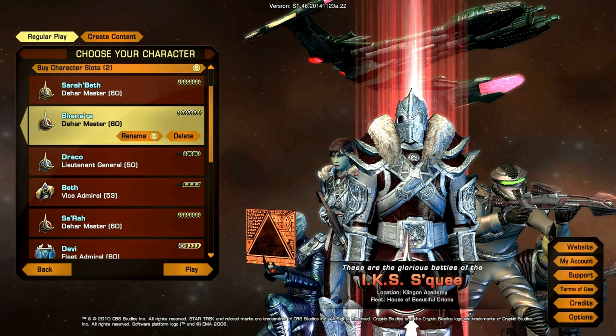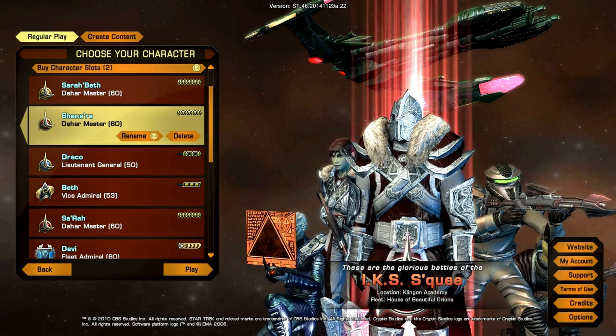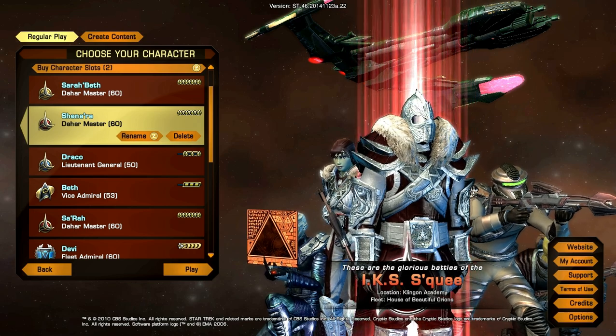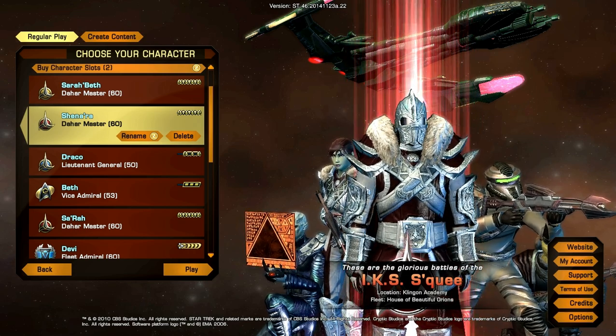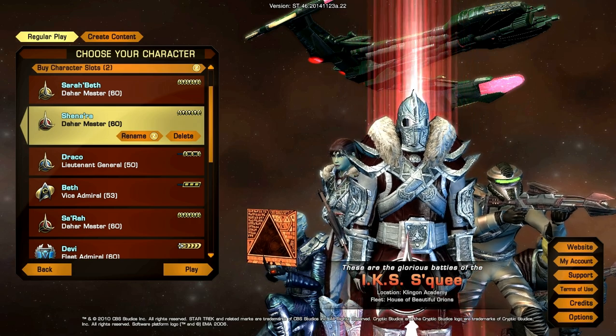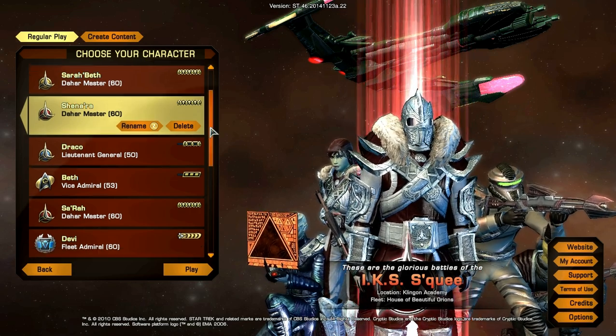We'd like to give you a walkthrough of each mission so that you know all the tips. Since the new Delta Rising release in October of 2014, if you fail any of the optionals, it's a failed mission. So we give you all the tips and tricks you need to get to the end of each mission successfully.